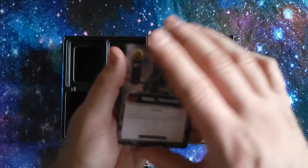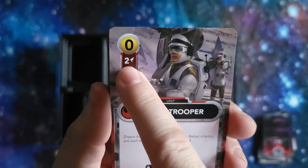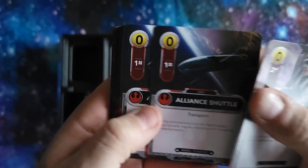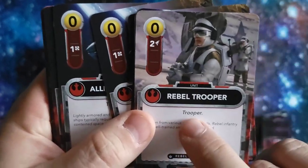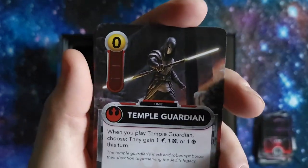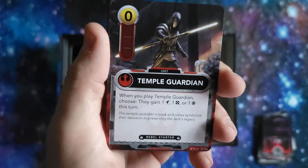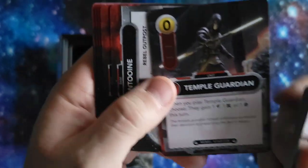Next, we have the starting deck for the Rebels. The damage icon has a little gun symbol. This Alliance Shuttle here gives you one resource cube — that's a transport. Some cards will interact with keywords like Trooper. And then everyone has one of these character cards. This is the Temple Guardian — he costs nothing because he's in your starter deck, and he has this little ability.